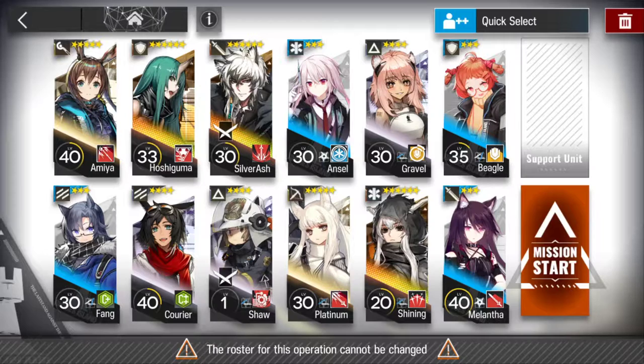Here's the characters you need to focus on. Courier — you definitely want to make sure you max him out. Fang — you want to make sure to max out. And Amia — you want to make sure to max her out as well. Those are three that you will get and they are good at the beginning of the game. You'll need them. Shaw is situational — he pushes stuff into holes and things like that, which is what he's used for. You'll see him being used a little bit later.